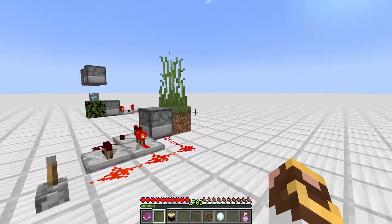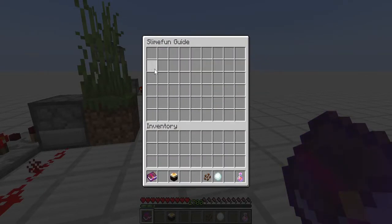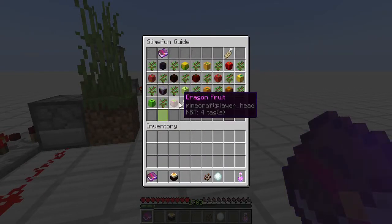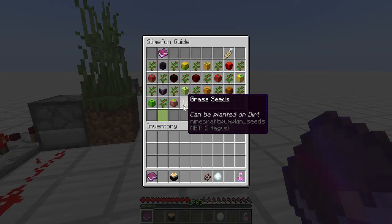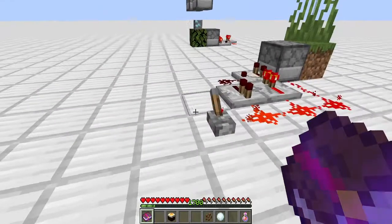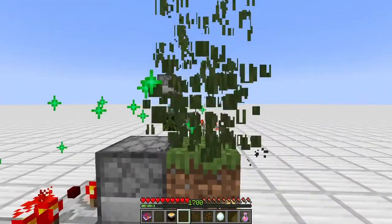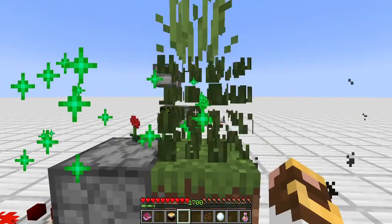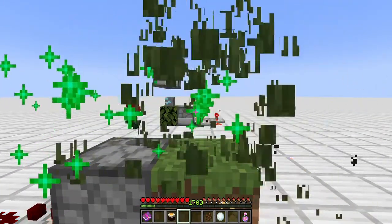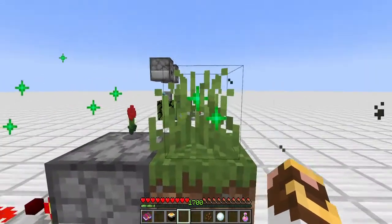Moving on from there - to obtain all of these fancy plants, all 33, you can also get grass seeds in all six vanilla saplings, as well as dandelions, poppies, and a number of different flowers. We've set up a quick system here where we are going to auto bone meal a grass block and simply punch grass. You'll start to see different things dropping.